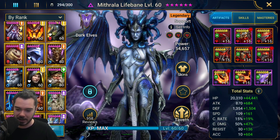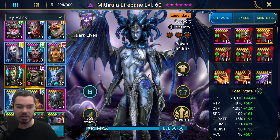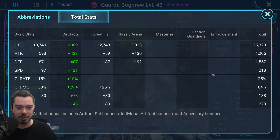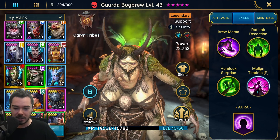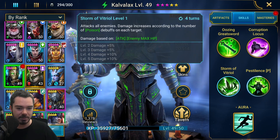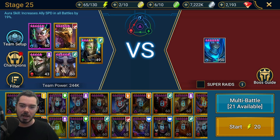Let me quickly show you the Gerda Bogbrew build because I know you guys are going to be jealous of this one too. She actually does have six pieces of gear on, which is pretty nice. We need her to have some speed — she needs to be faster than Dark Kale. She's up at 218 speed and 223 accuracy. She is, of course, unbooked. So is Calvlax — he doesn't have any books. He does need three star ascension for this.